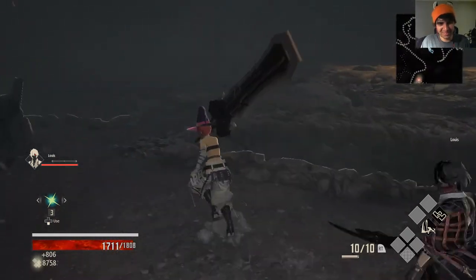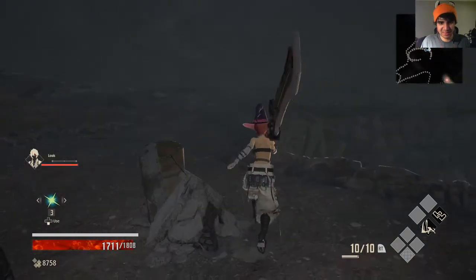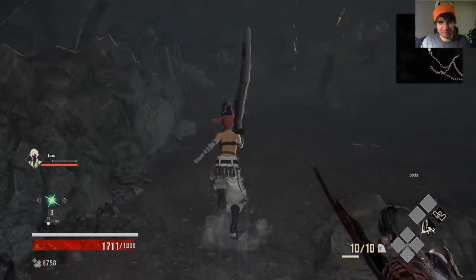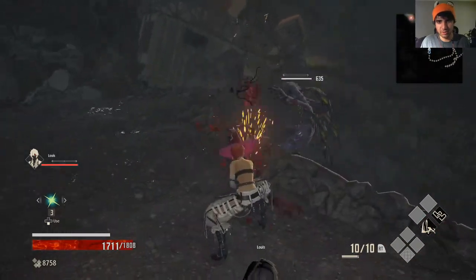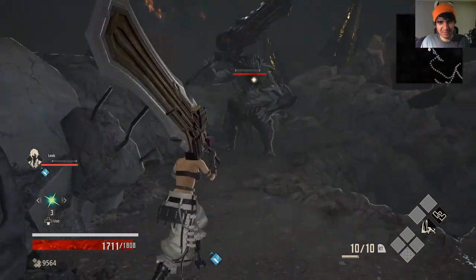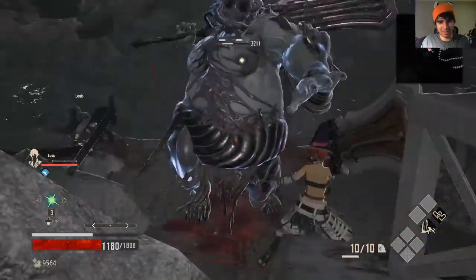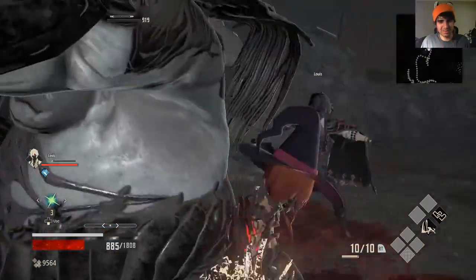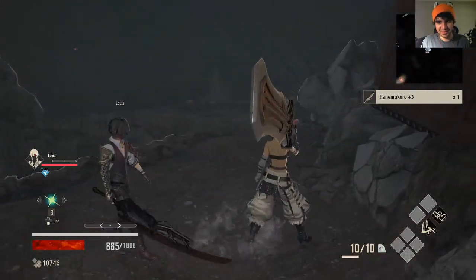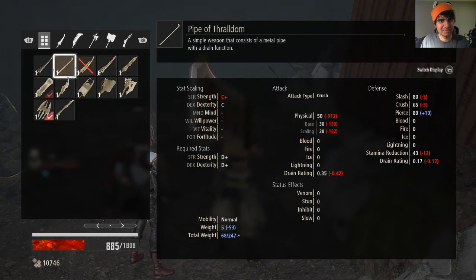Nope — whack-a-mole. I guess I should go kill this guy 'cause there's a chest behind him. He's dead, okay. Don't have anything on him, but what is he protecting? Hanemukuro Plus Three — okay, I'm interested. New weapon, all interested.